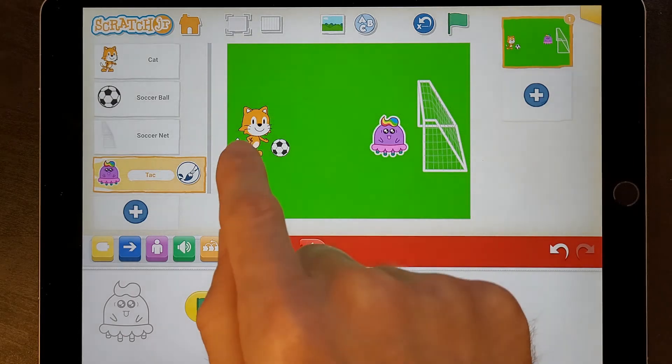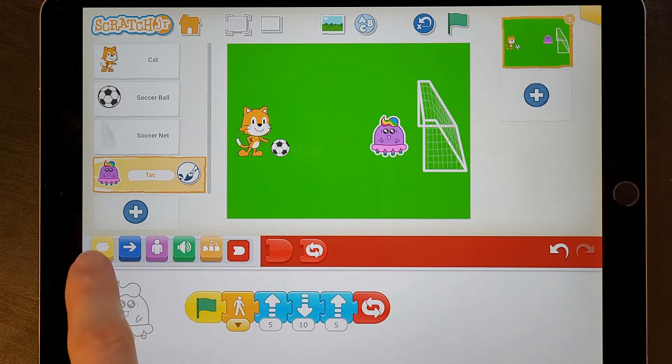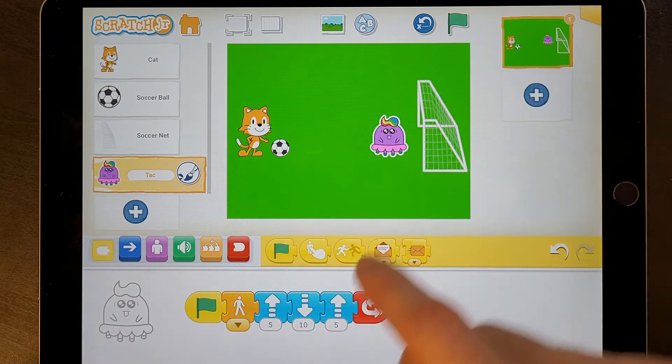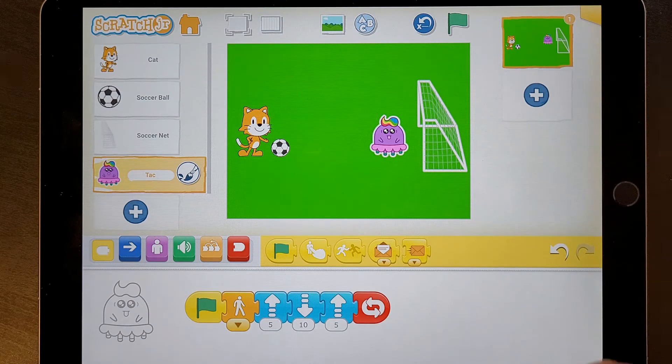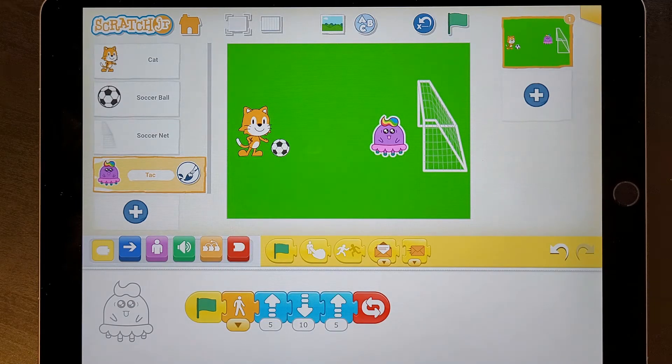At the moment, when we kick the ball, the ball will just go past Tack. So we need a way of stopping that. We're going to use the bump trigger again. So if the ball bumps into Tack, then we're going to say the ball needs to stop moving. And Scratchy the Cat will say, oh, I missed. So let's do something about that.